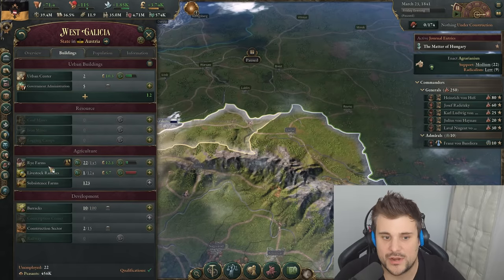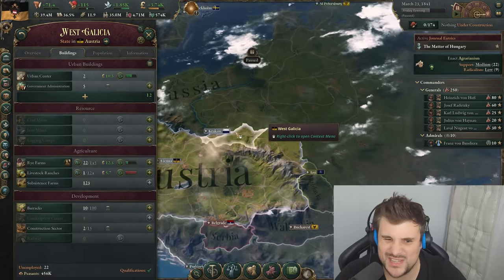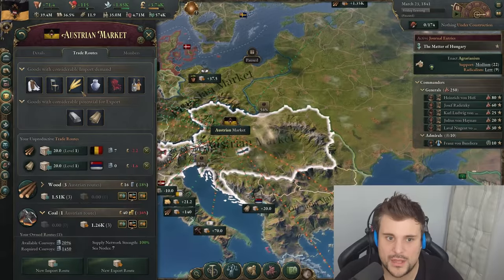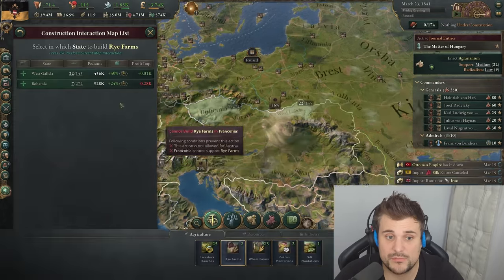We're going to make some more rye farms. The maximum economy of scale is plus 20, so there's not really much point making more than that. Let's look at our market — we could still get more grain, so let's get more rye farms.